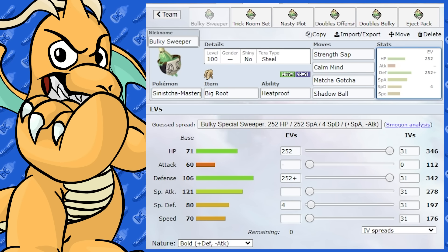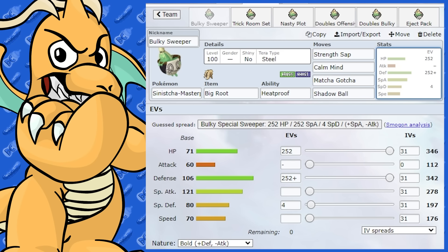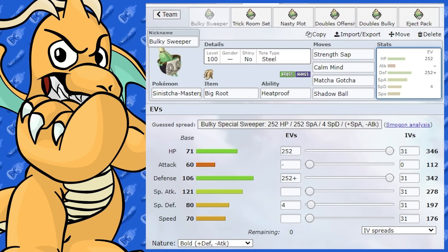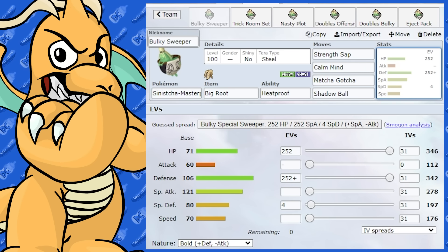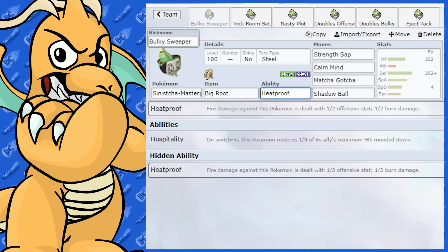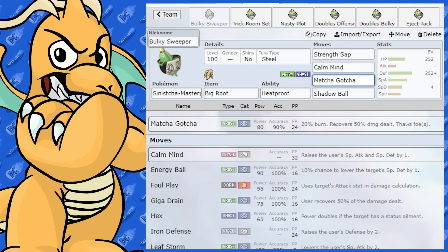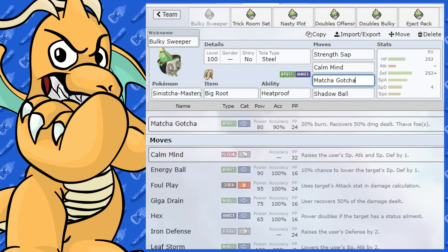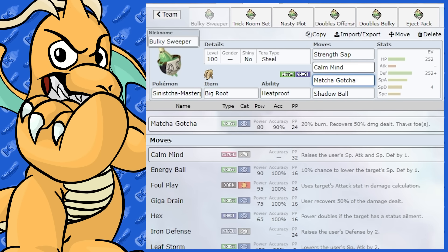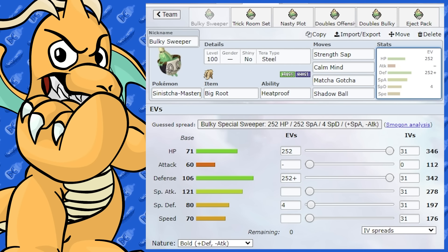For Tera type, I feel the best option on this set is Tera Steel, which gets around Toxic — and Toxic is back in the game on a lot of Pokemon. Steel also means fire-type moves still do neutral damage thanks to Heatproof, which is perfect. If a Ground-type wants to come in, they're going to get hit by Matcha Gotcha. You can still hit Fighting-types and similar. I think that's probably the best setup for a bulky Calm Mind sweeper.